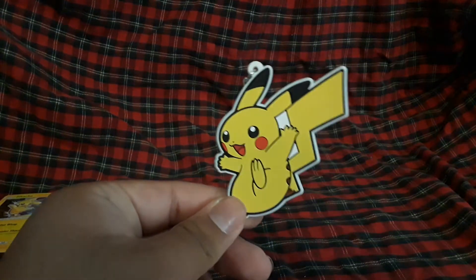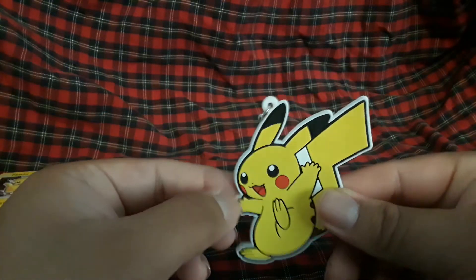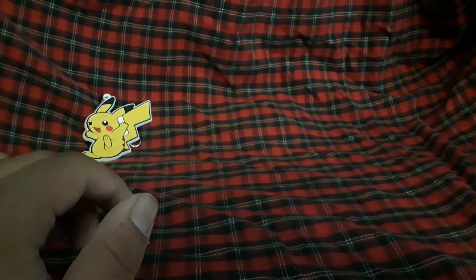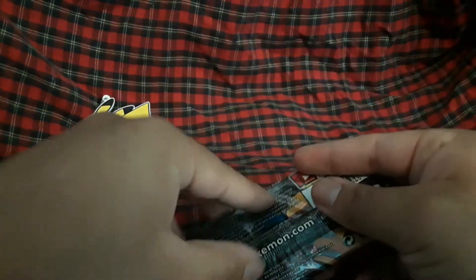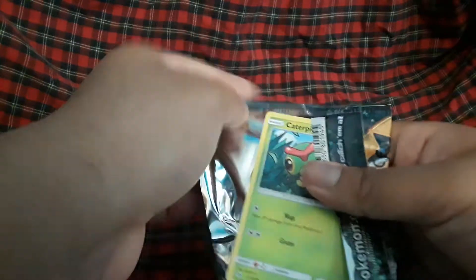Let me lower this down a bit. We have this cool Pikachu keychain. We only have one box, but there is a surprise after I open these packs. We have Breakthrough, Steam Siege, Base Set, and Sun and Moon. Let me get Lillie — I know I got her already but I want another one, I think she is the best.